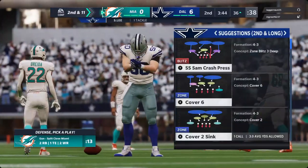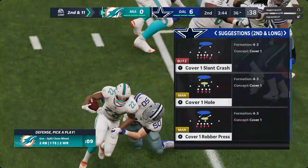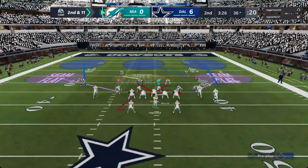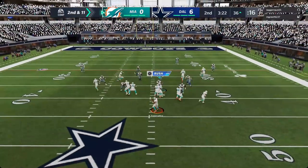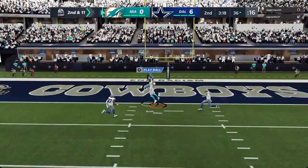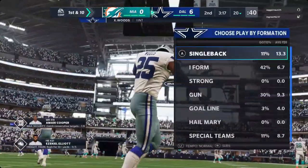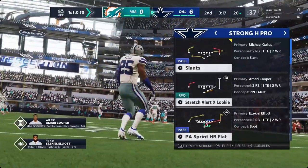They'll lose a yard there and it's second and 11. This defense has really blown up the first half — they've gotten to the ball carrier before they can get started. The offense has got to come up with something else to get the running game going. Tua wants to throw it on second down, airing it out for Williams — and it's intercepted at the goal line! Xavier Woods with the pick, and a big turnover as the Cowboys get the football back.